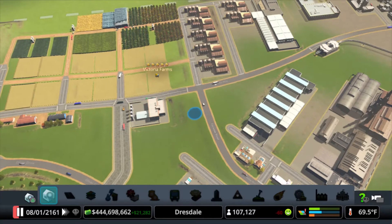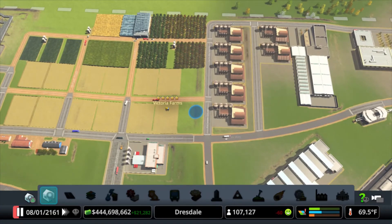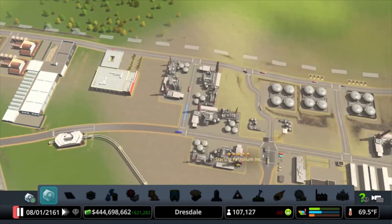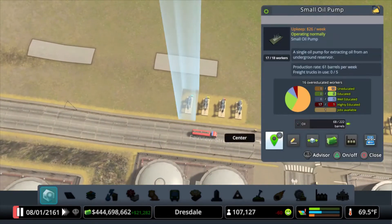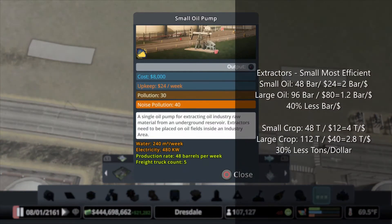So let's get right to it. Let's talk about extractors. In every case, the small extractor is the most efficient. I'm going to go through examples. So we'll look at oil. The small oil pump makes 48 barrels per week and it costs $24 per week. If you take 48 divided by 24, you get 2 barrels per week per dollar.